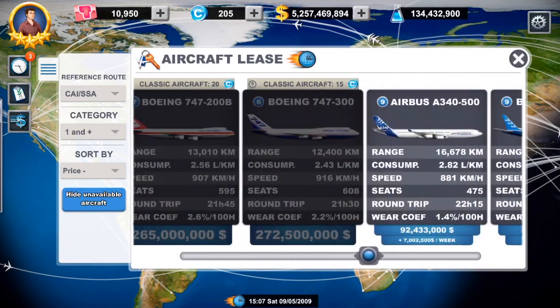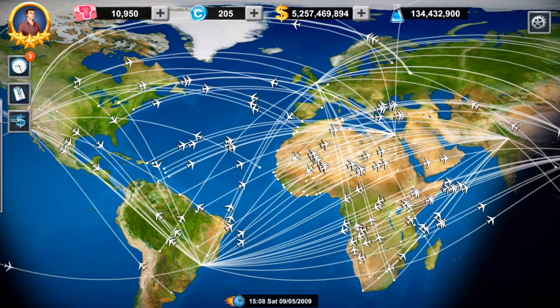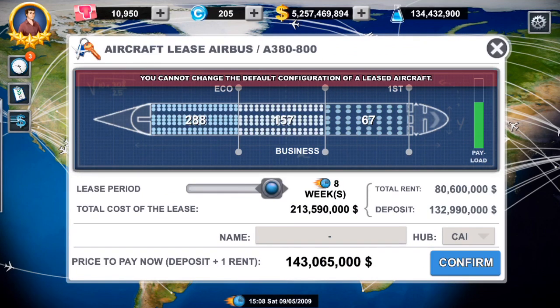One mistake I've made a couple of times: when you click to purchase, up in the top corner before you confirm, you'll see all the hub names. Be careful you put the airplane in the right hub. I've accidentally put planes in the wrong hub before, and on the iOS version you cannot change that — once an airplane is in one hub, it can't magically go to another. What you can do is either buy more routes and throw the planes on those routes, or go to the web version of the game on your laptop where you can change hubs on an airplane.